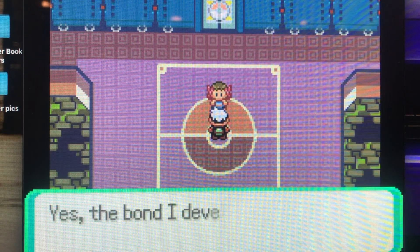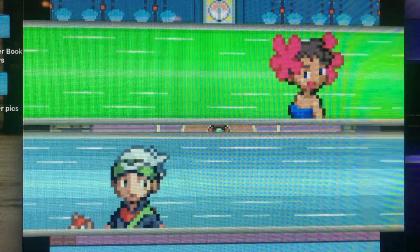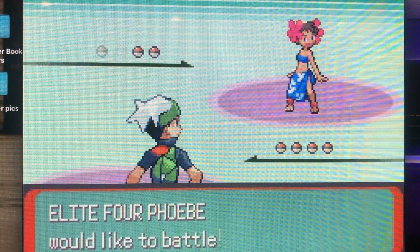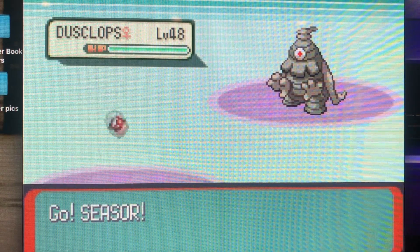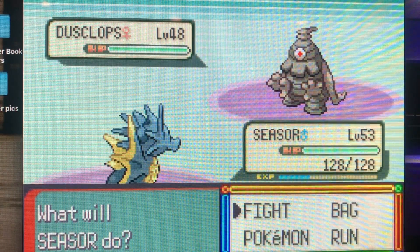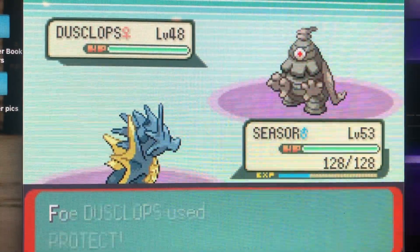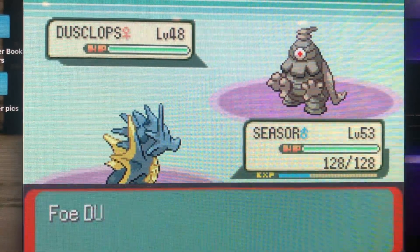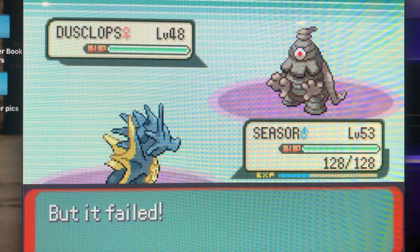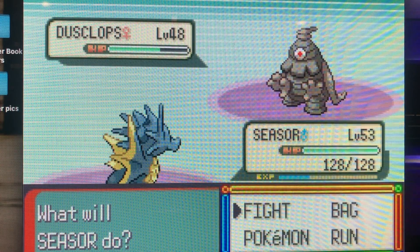I actually already battled the first Elite Four member, the one with all the Dark-type Pokemon — I can't remember his name. I just got Omega Ruby, which I think was a 3DS title, not a DS title. I'm gonna play that on my 2DS — which is a brick of a thing, it doesn't fold — just to compare the remake of Gen 3 to what we're playing now, Emerald, the OG Gen 3.